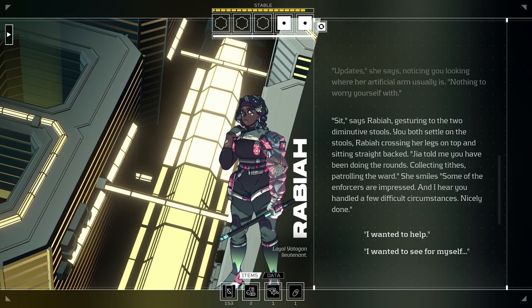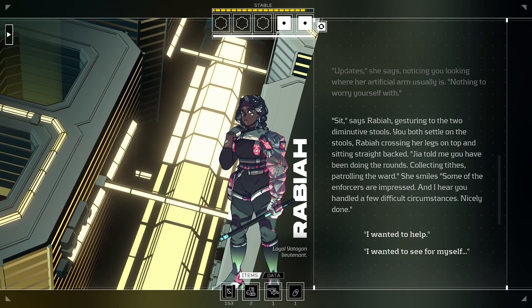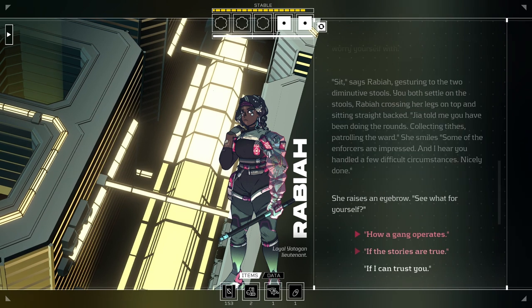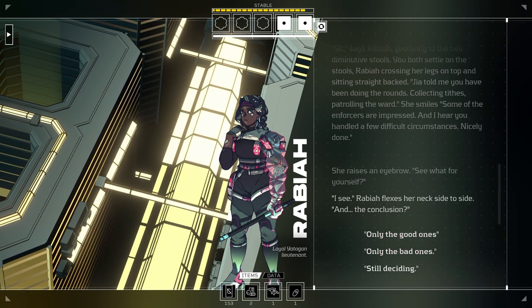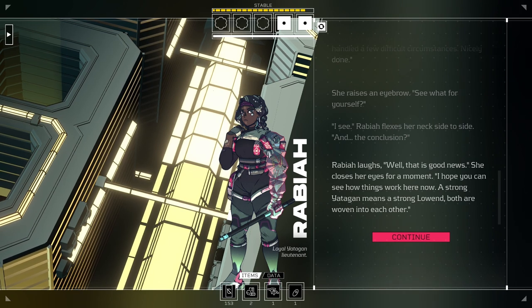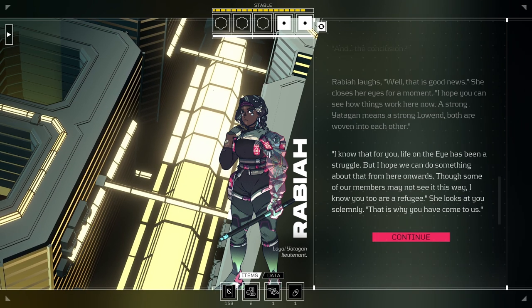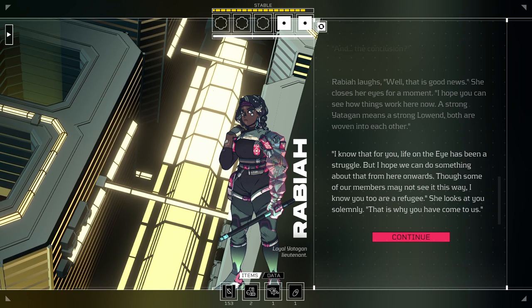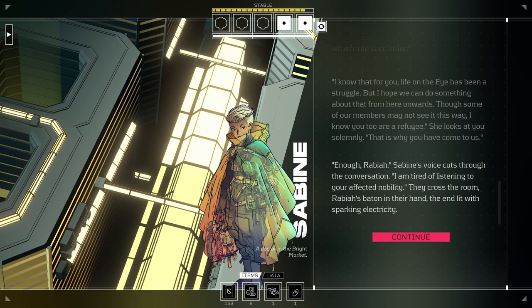You both settle on the stools, Rabia crossing her legs and sitting straight-backed. 'Gia told me you have been doing the rounds — collecting tithes, patrolling the ward. Some of the enforcers are impressed, and I hear you handled a few difficult circumstances. Nicely done. I wanted to see for myself.' 'See what for yourself?' 'If the stories are true.' 'And the conclusion?' 'Only the good ones.' Rabia laughs. 'Well, that is good news. I hope you can see how things work here now — a strong Yadigan means a strong low end. Both are woven into each other. I know that for you, life on the Eye has been a struggle, but I hope we can do something about that from here onwards, though some of our members may not see it this way. I know you too are a refugee — that is why you have come to us.' Suddenly: Hi, Sabine.